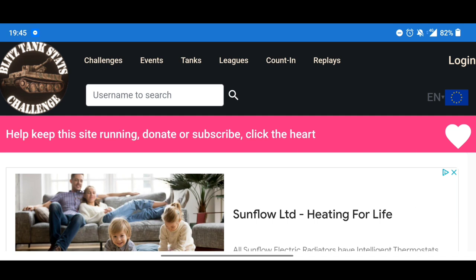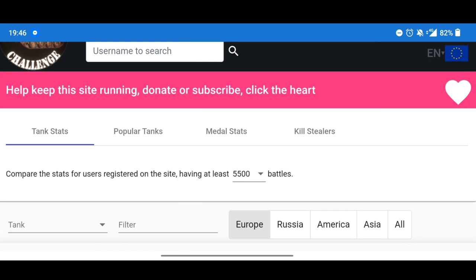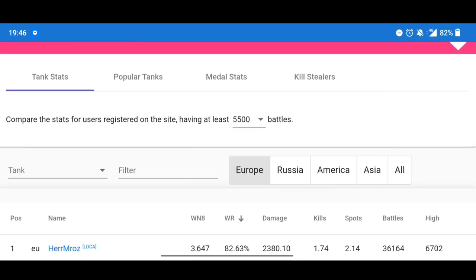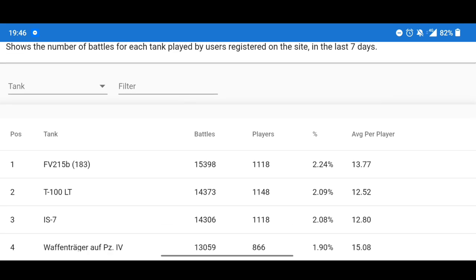First up we have Blitz Tank Stats. You can download this as an app but the website is good too. There's challenges, events, leagues, countings, replays - I normally look at tanks. On this you can choose pretty much anything: tank stats, popular tanks, medals, kill stealers, and you can also select which server. We're going to look at popular tanks to see what the most popular tanks are.